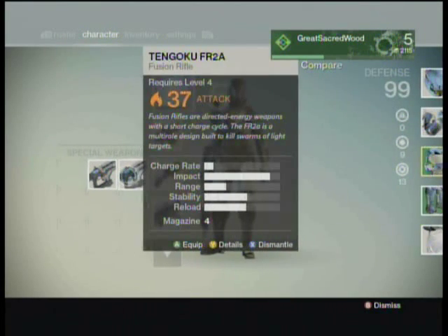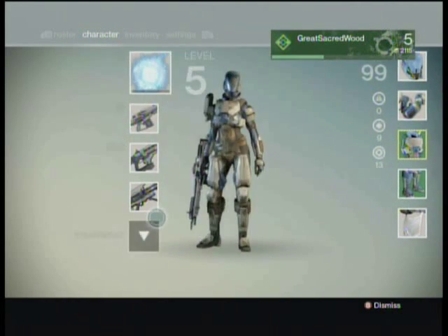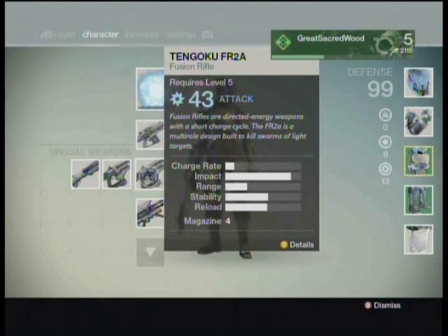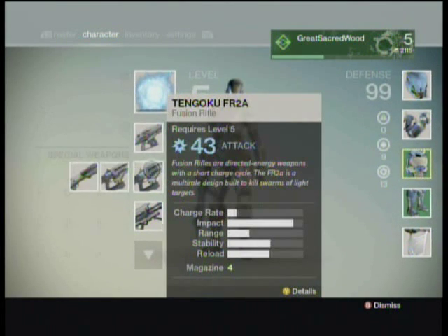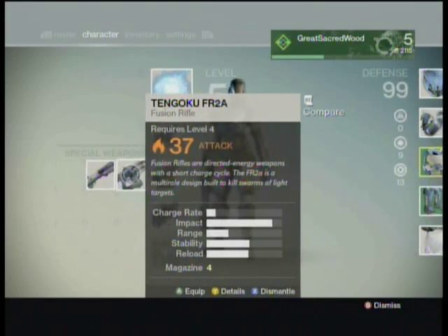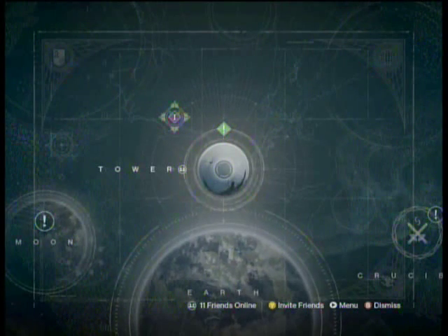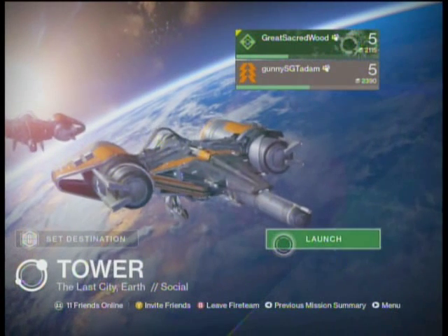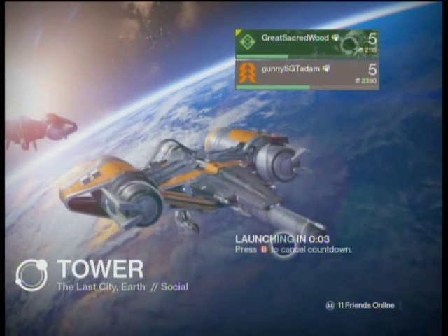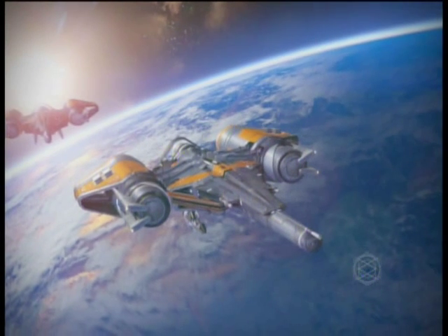I got a couple of fusion rifles. I'm going to equip the fusion rifles now. This one has arc damage; that one has solar damage, which means one is effective against enemies with blue shields and the other against enemies with red shields. I'm equipping the arc one. Enemies with blue or red shields will be more vulnerable to us if we've got those equipped.